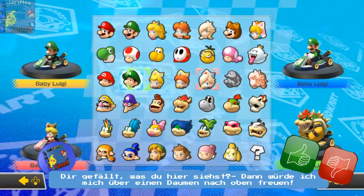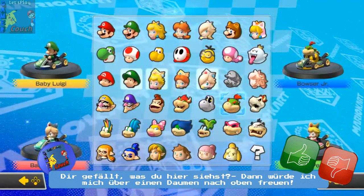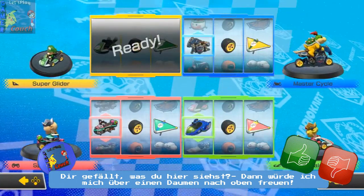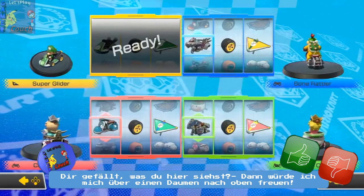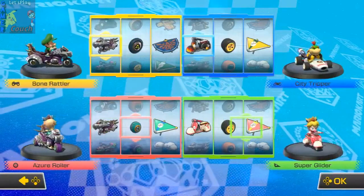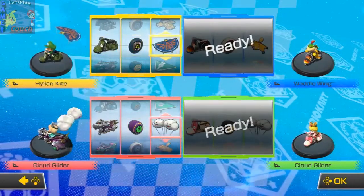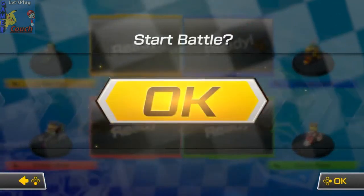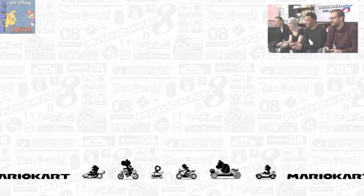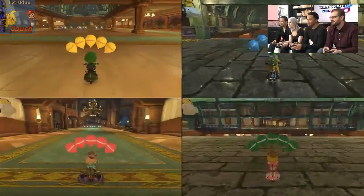I'm Baby Rosalina! Baby Peach. Is Bowser Jr. a baby? He acts like one — so that counts. I feel like I gotta put her in the Bone Rattler. Look at her, she's awesome. I feel like Luigi would ride a scooter — that's just how he rolls. He'd ride the lamest vehicle available. He gets a lot of flack, but he's always a secret hero.